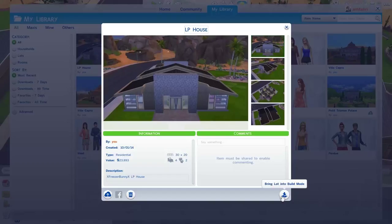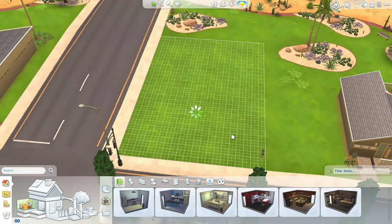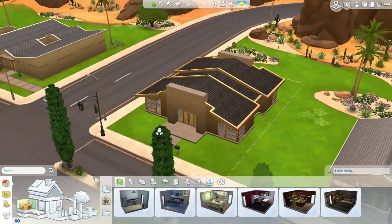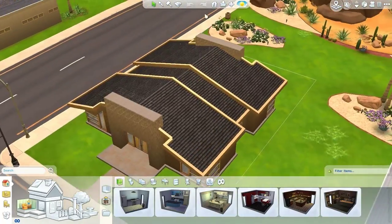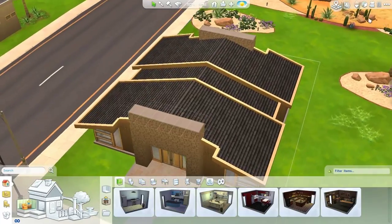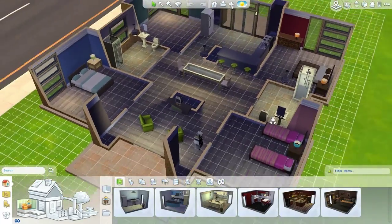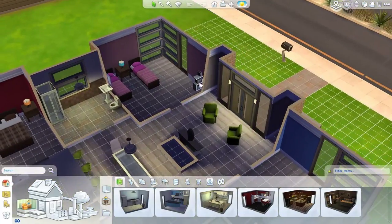The description is X Freezer Bunny X LP House, and it costs 23,893 simoleons excluding the lot. So I think if we add the lot value — let's bring it in furnished. The lot info panel shows Dusty Surf at 27,393 simoleons. I'm not so sure if our sims' money is enough, so I feel like I'm just going to delete some stuff here.